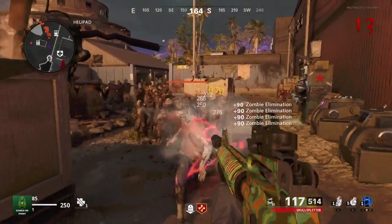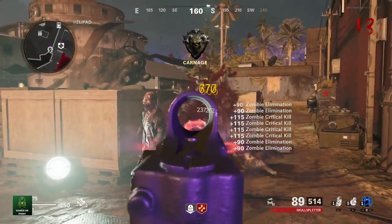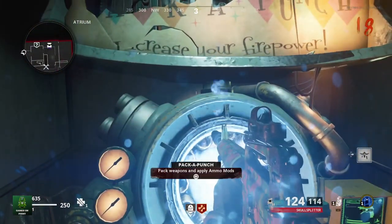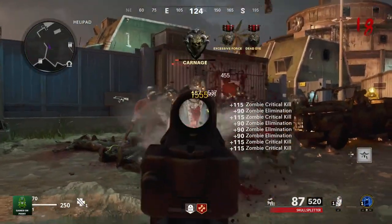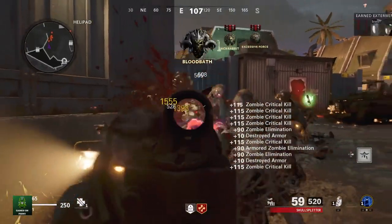The M16 can be pack-a-punched three times with different ammo mods, and as you can see with the three-round burst it's very effective against a full wave of zombies. The upgraded version is called the Skull Splitter, and for good reason — as you can see, you should get a lot of critical hits using this loadout.